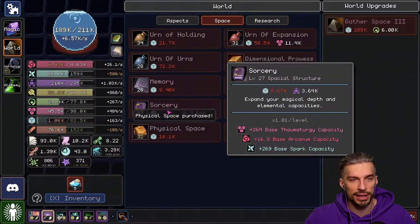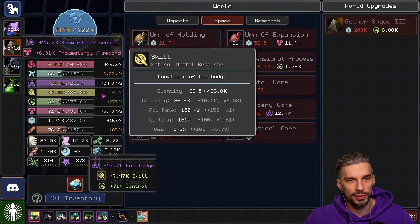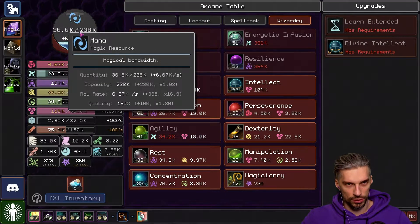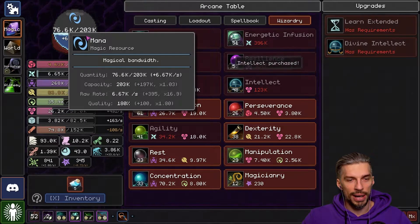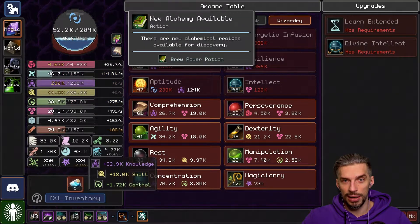Look at that thing go. Wizardry, Wisdom, Infusion — yes! We are almost at 1 million — not really, but we are at 239k of mana. That's a serious milestone.